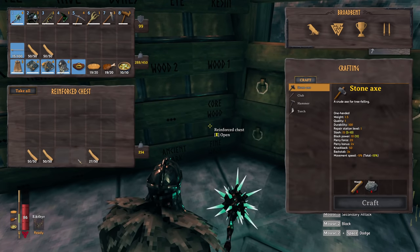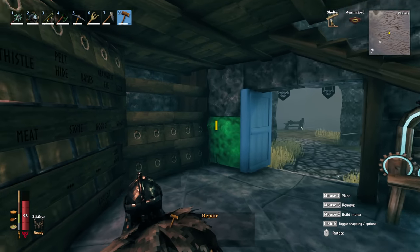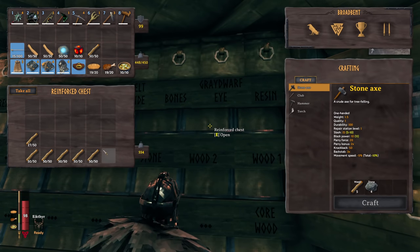I think it's 20 fine wood for a portal. Let's start with making five, so we'll make 100 fine wood. That is everything I need for five portals. Now I just need to take a little bit of wood and we should be good to go and start making the portals.